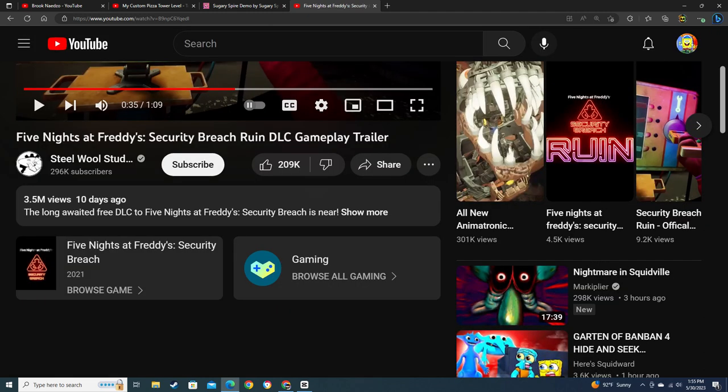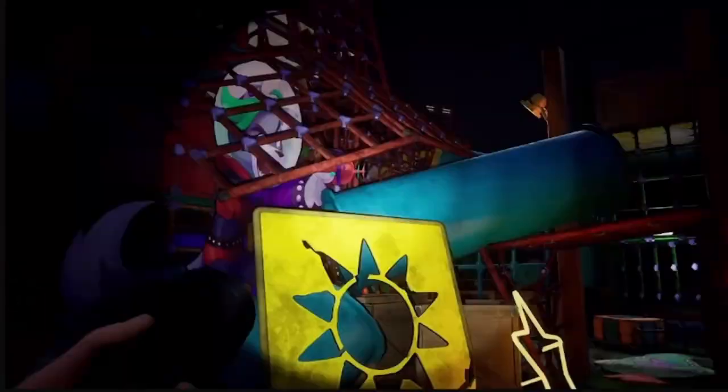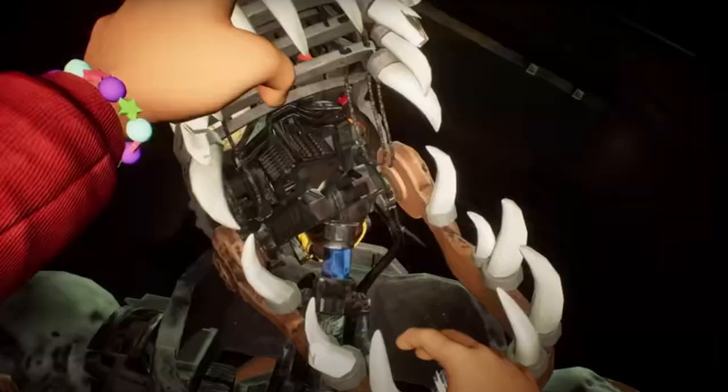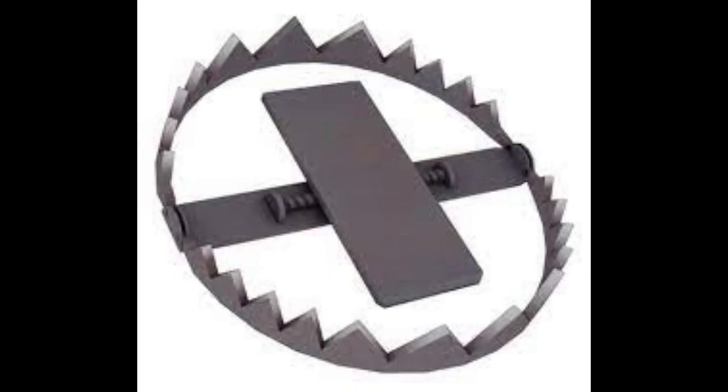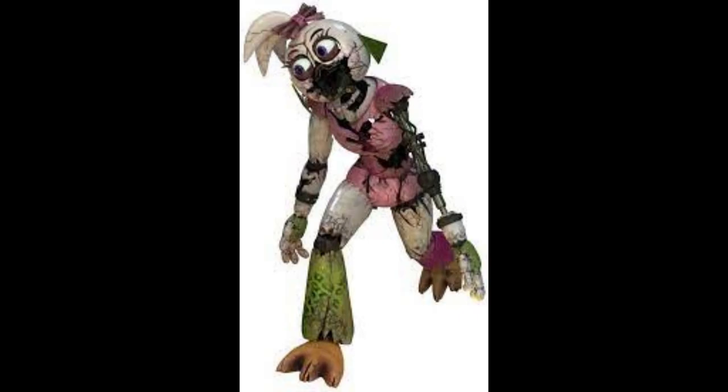Once I saw the trailer and read the description and saw that the Ruin DLC was free, I was like, what the fuck — really? Because it looks so damn cool. The designs are great. Monty is still disabled but he has no exo-suit, he's just metal and he looks super creepy — just like one of those bear traps. And Chica looks like a broken egg if you look at her head; she can't speak so she goes off her vision.